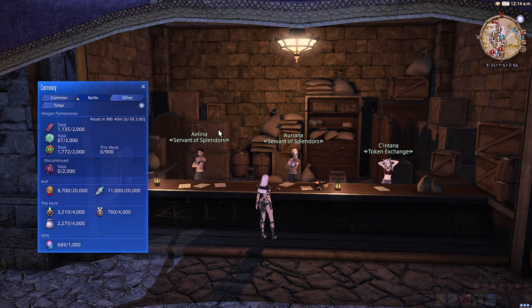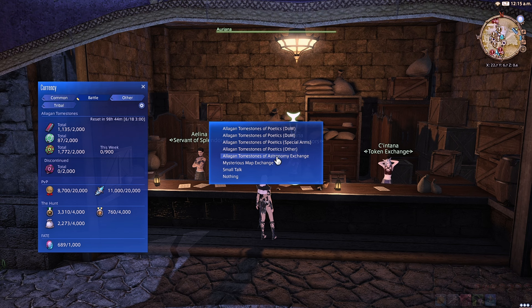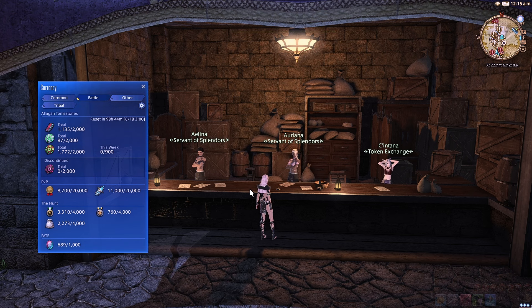Speaking of Tomestones of Poetics — not only can it be helpful to farm them to get that level 80 gear, but once Dawn Trail drops, the level 90 gear will also be available for Poetics. So you should probably max those out before Dawn Trail drops, which is June 28th if you've pre-ordered or July 2nd if not. You should also probably max your other Tomestones if you can, because they will become exchangeable at Oriana in Mordona — so if you have the time, it can definitely be worthwhile.